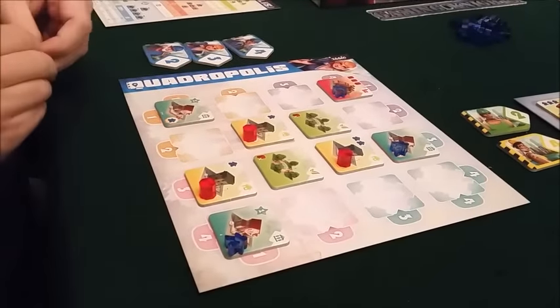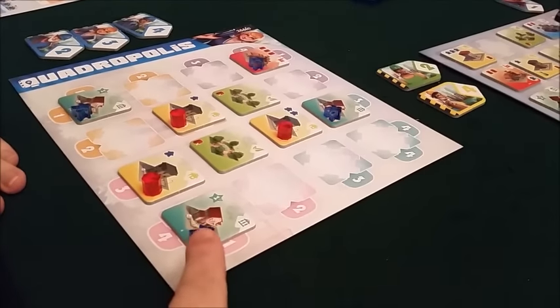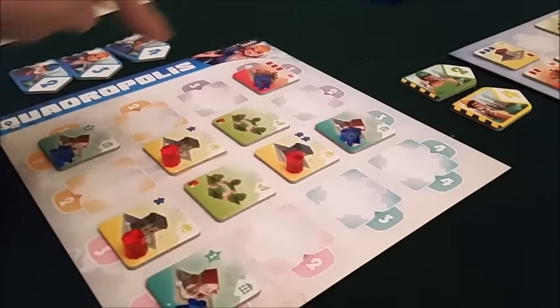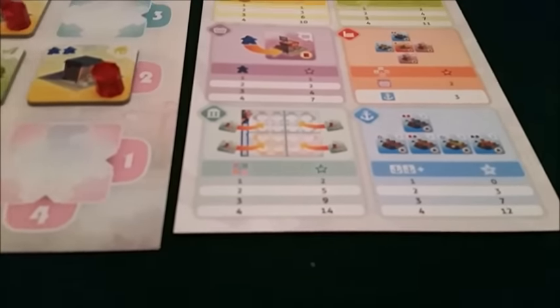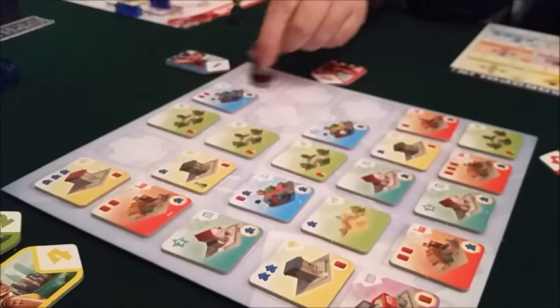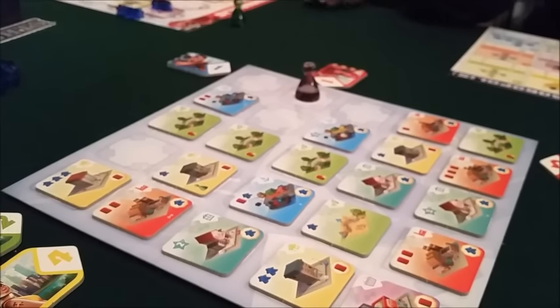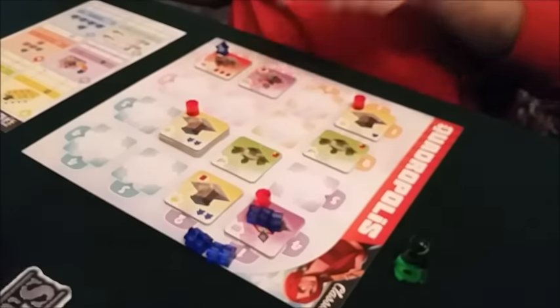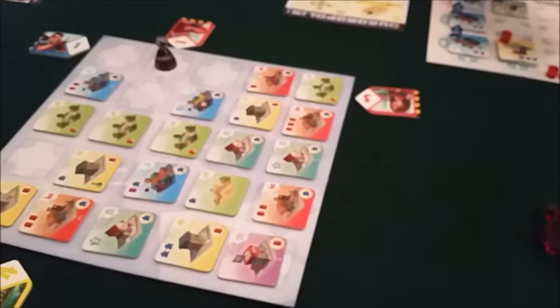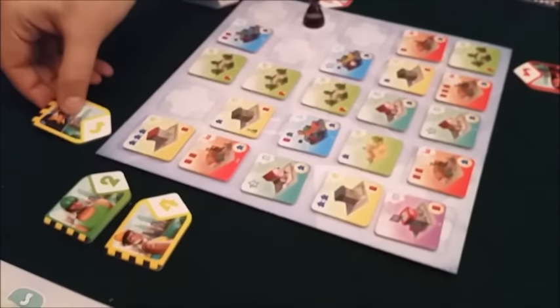I'll play my last person. These civic buildings are interesting — they score because you can divide the buildings into little areas, into little quads. For every one of these civic buildings you have in one of the quads, they score quite heavily. Molo's got three quads now, so that's nine points. Then it goes back to Tony — he's going to get a shopping center to take up the surplus population, which could absorb four people.